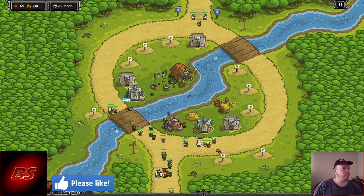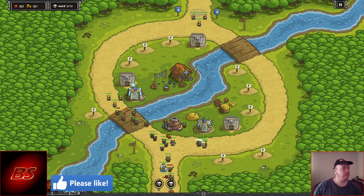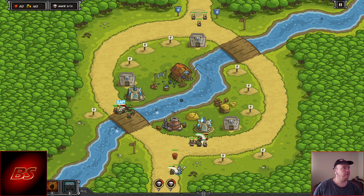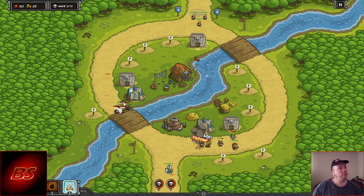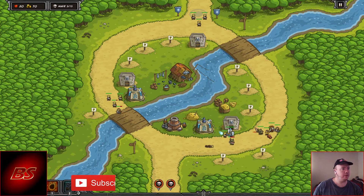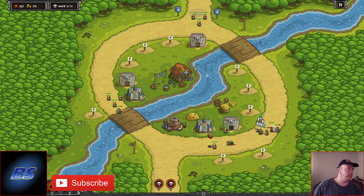We've got three towers — there's a lot of guys. We've got our 144. Oh no — see, if they got through they would have been handled. Let's get the zero here just to fix these guys because these shaman are annoying.